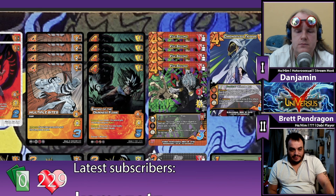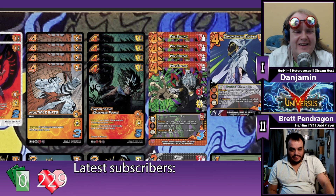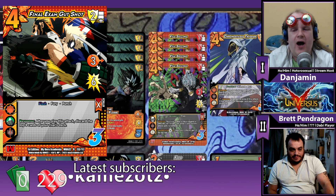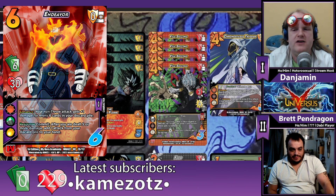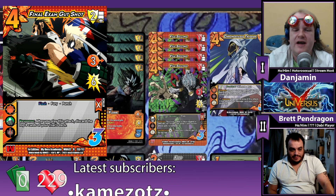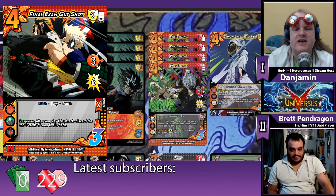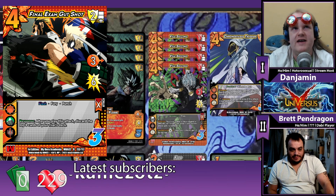Were you ever tempted to run the mill strategy with Ghidorah? Which mill strategy are we talking? Just slamming some Final Exam Gut Shots in there. I had that suggested to me, and yeah, I love Final Exam Gut Shot. I played it in Endeavor — the original Endeavor in like set two, set three meta — and playing it once per turn every turn was never quite enough. So I figured with Ghidorah it would probably be about the same. This guy does block better though, so my general thinking is that's probably not a way to win, but it's definitely a way to have fun and the funniest punch as far as I'm concerned.